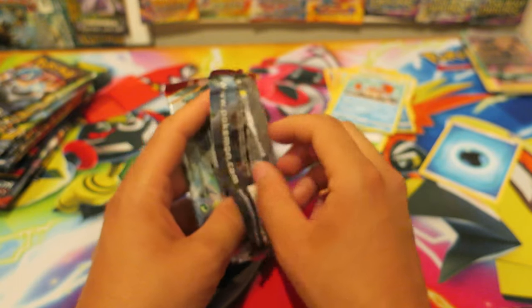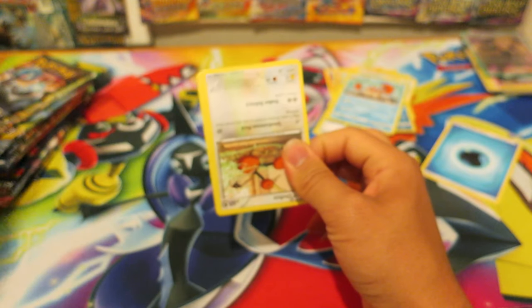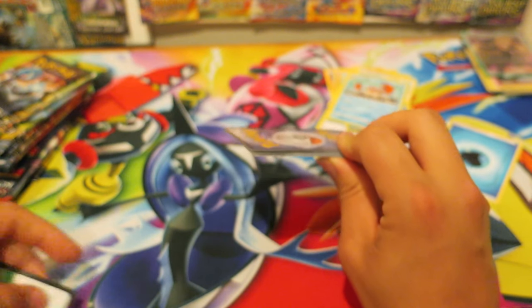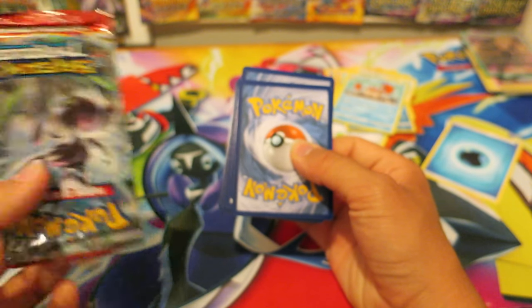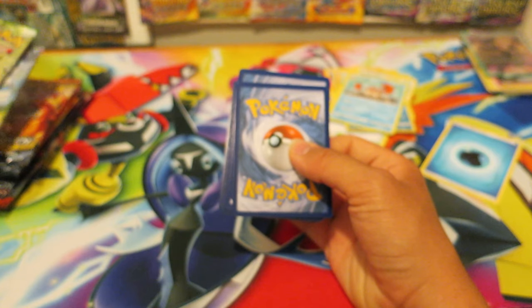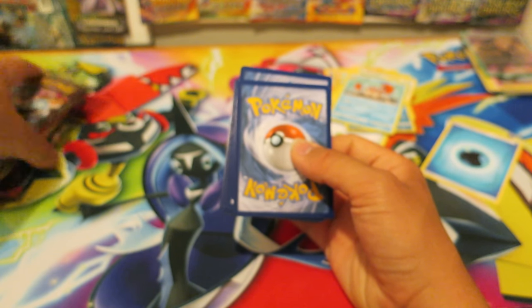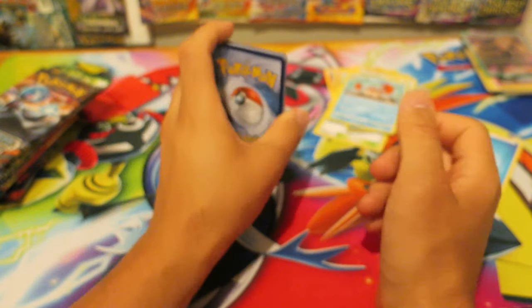I was actually always really impressed with how well the Booster Pack openings did — that people did actually come and watch them. We do have a white coat here, so I think that actually means something. This was an XY Booster Pack, so we have a variety of Pokemon Booster Packs today. We have some XY, more Unbroken Bonds, and I think we have some Detective Pikachu Packs as well. Three from the back from XY — let's go ahead and see what we have.